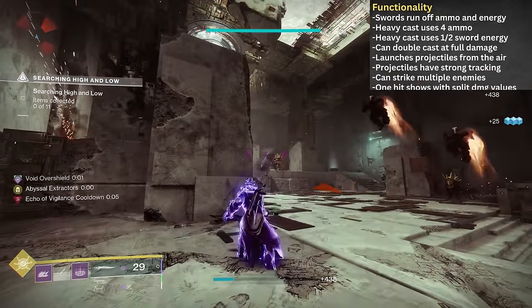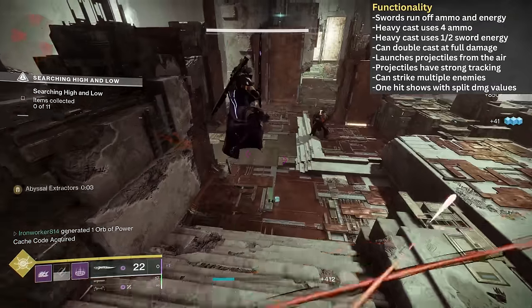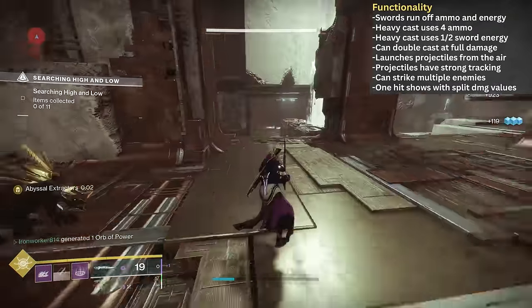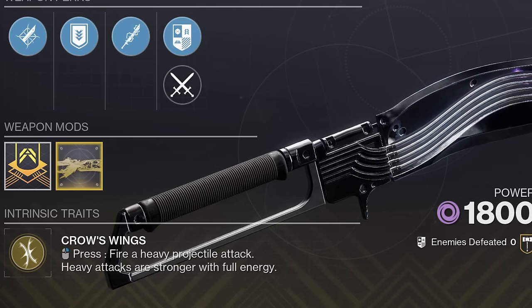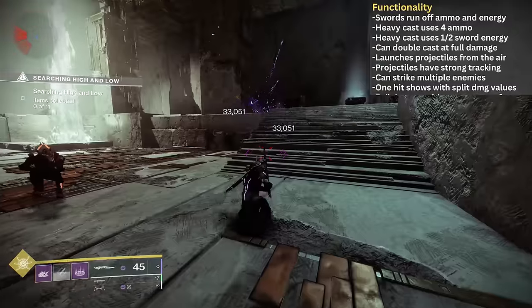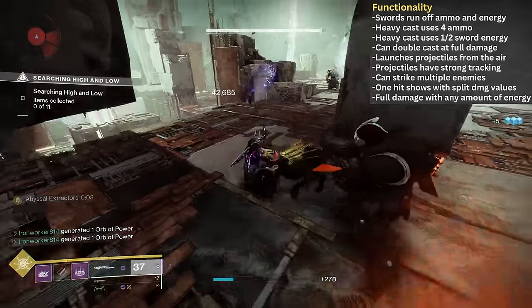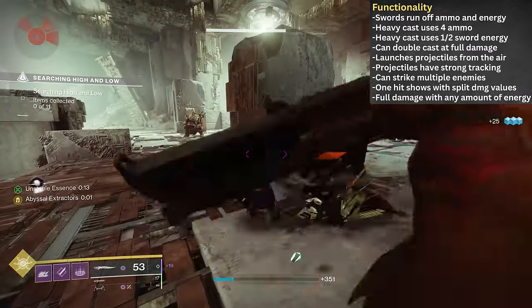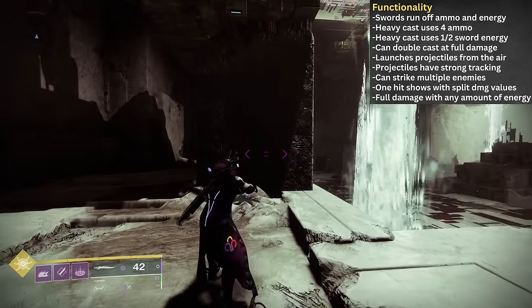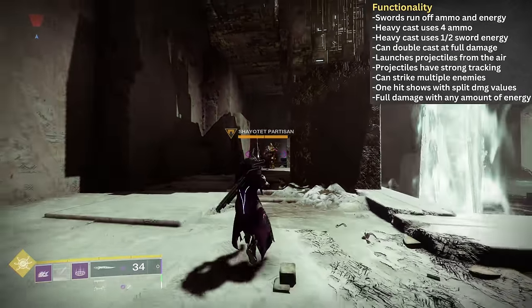When the projectiles make contact, the damage is shown by split identical damage values. If you hit an enemy and only see one, it's likely due to the fact they didn't have enough health to register the second damage value. But on an enemy that can take it, it's always two — unless your sword energy is completely depleted. Remember the intrinsic trait stating projectiles deal more damage when sword energy is full? You actually just need some sword energy for this to be true, thanks to that rework from the summer of 2023. Half, full, three quarters, an eighth — it doesn't matter. Any energy allows that projectile to hit for full damage. If you have zero sword energy, you can still launch a projectile, but at greatly reduced damage. This means if your sword energy is just above half, you can still launch that double heavy projectile cast with both projectiles seeing full damage. You do not need to wait for it to completely top off.